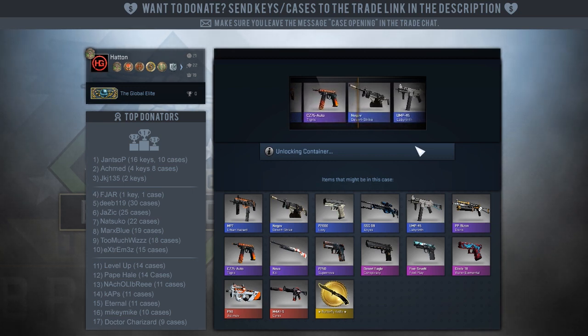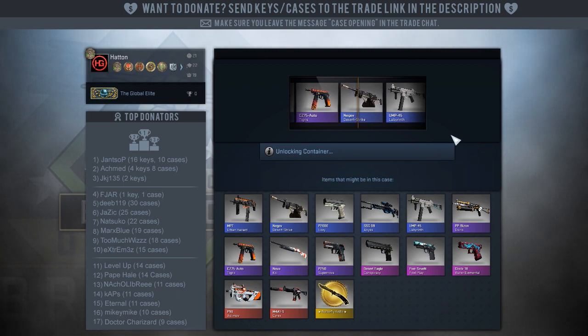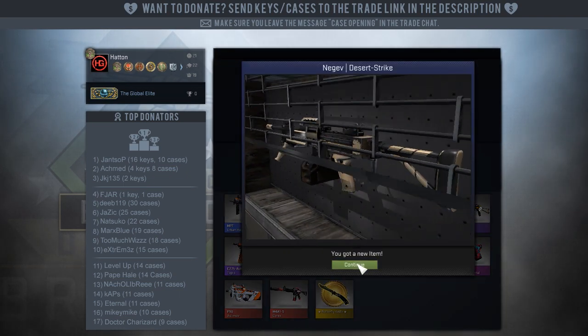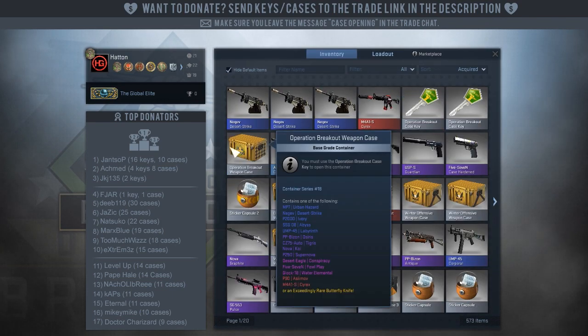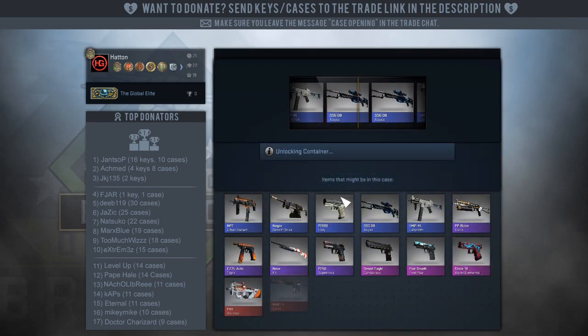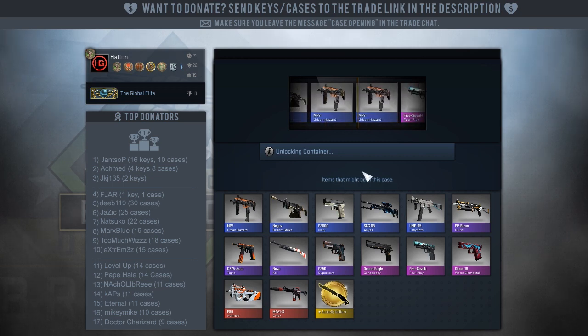You've got the AWP Asimov, you've got the M4 Asimov, now you've got the P90 Asimov. I think it's just a shame. They should have something new, something fresh.